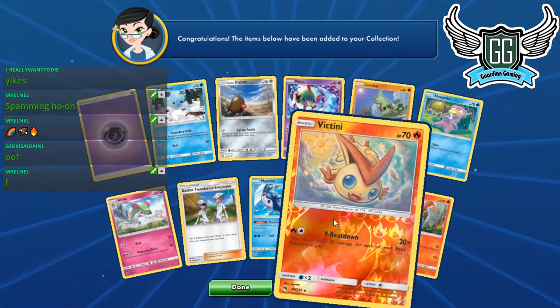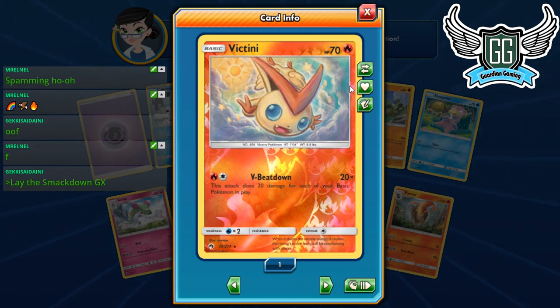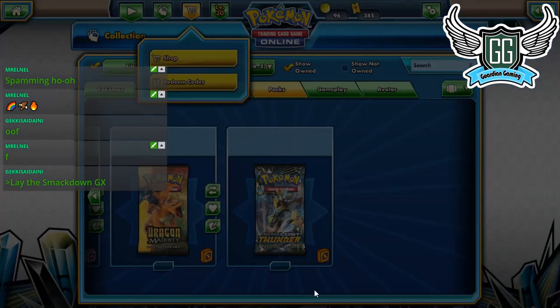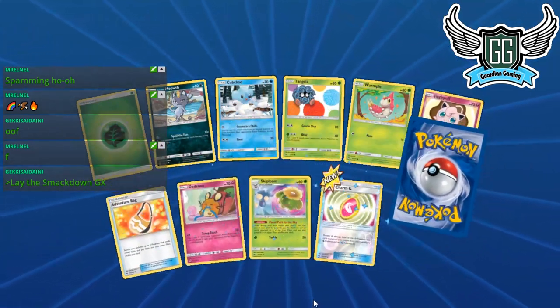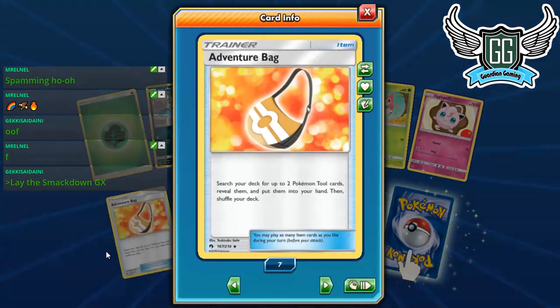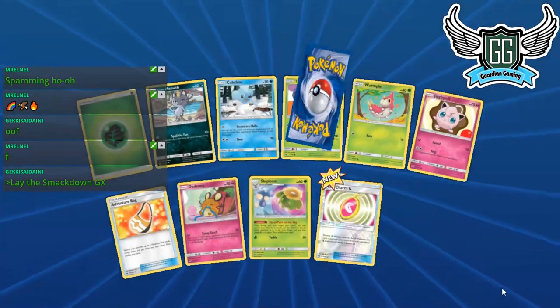Here's the new Victini — I wanted to play this. Attack deals 20 damage for each of your basic Pokémon in play. Beautiful in Passimian — it's a good card. Lay the Smackdown GX! We got our Skiplooms now, all four. And our Adventure Bags for Rotom — I'm really excited to play Rotom.